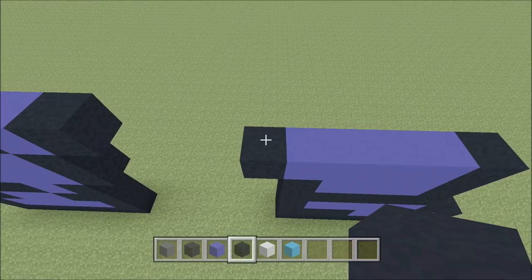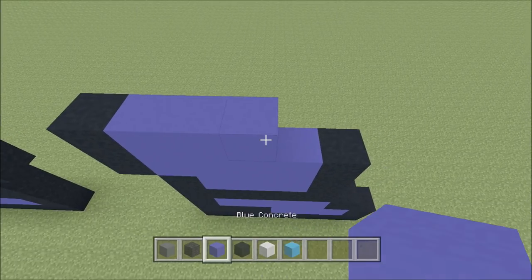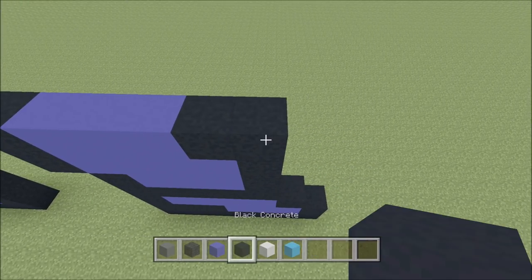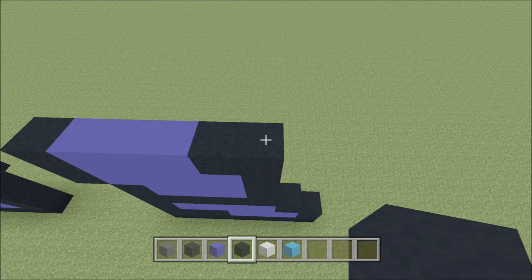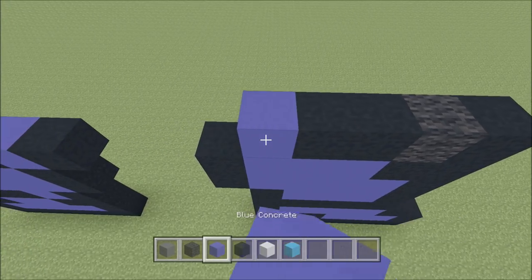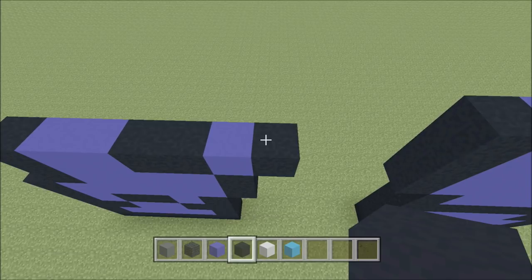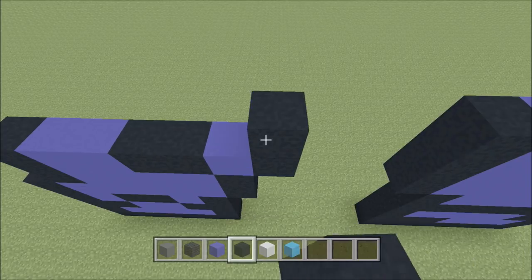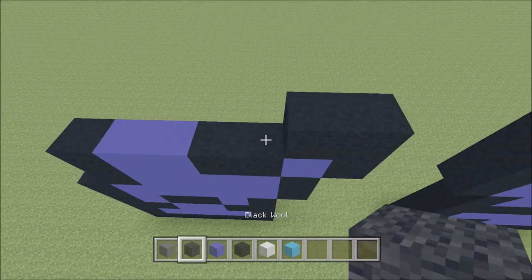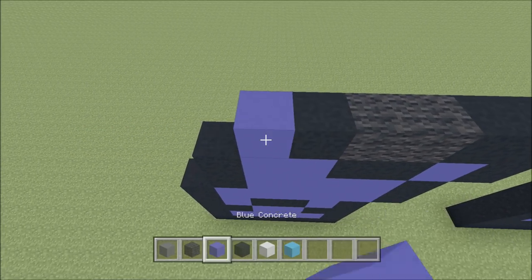Cut across the gap. Above this black here, build up with a black. To the right of it, add three blue: 1, 2, 3, and then two black: 1 and 2. Above that black you just placed, build up with a black. To the left of it, add a wool, two black: 1, 2, a blue, black. Skip across the gap. Above this black here, build up with a black. To the left of it, add a black, two wool: 1, 2, and then a black. Blue. Black.